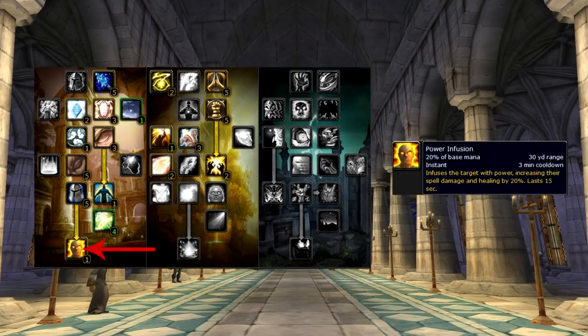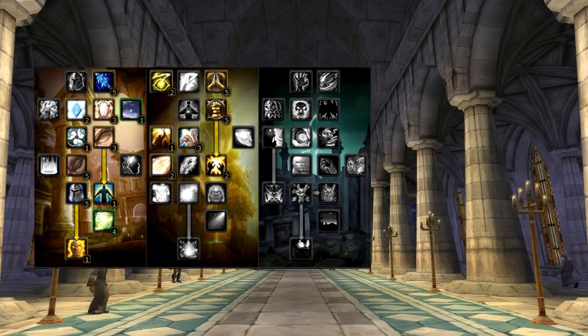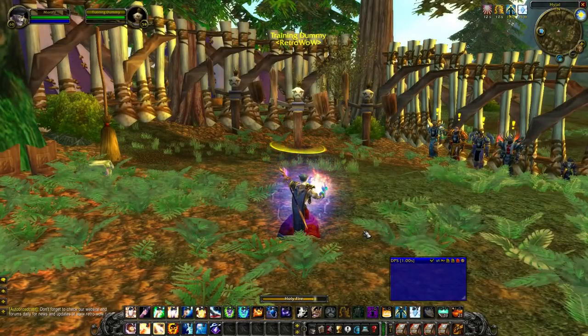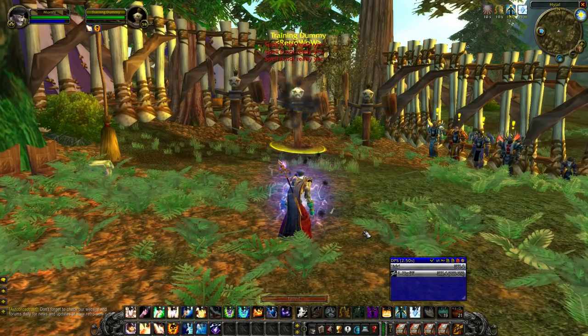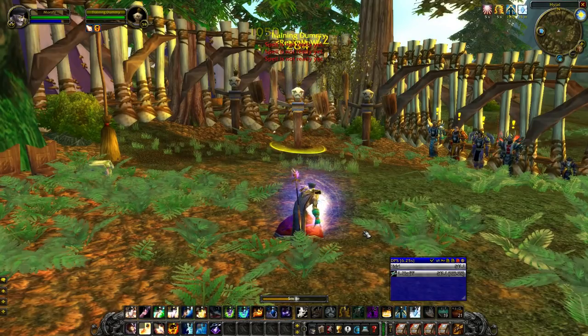Is there a way to do proper Holy damage in World of Warcraft? Power Infusion gave 20% extra spell damage, Holy Specialization gave 5% crit for Holy spells, Divine Fury reduced cast time for Smite and Holy Fire, and Searing Light added another 10% damage to those two spells. Could this actually work? While most priests stuck to Shadow, a handful decided to give Discipline/Holy a go — and what do you know, it actually kinda worked.